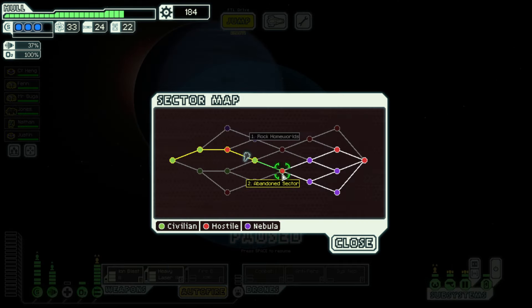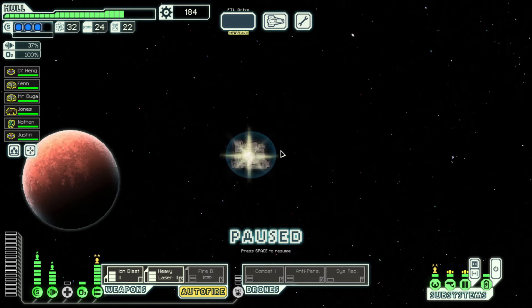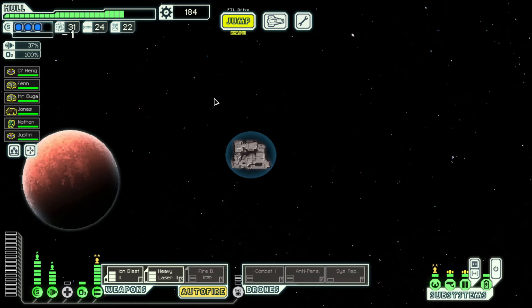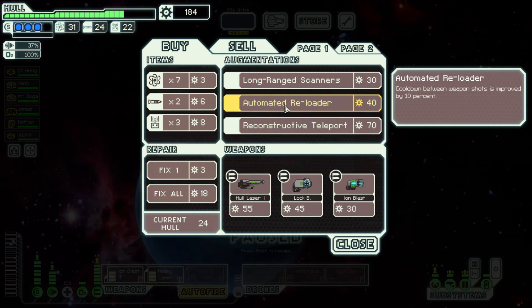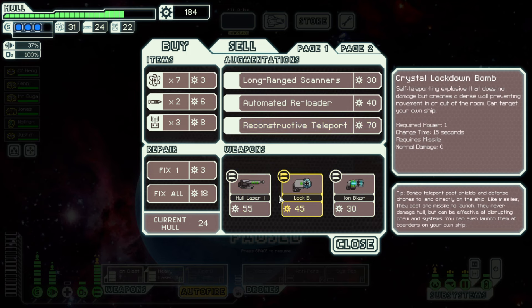We're going to go rock sector — that's the route we want to take. There's a store — let's have a look because we can maybe sell some stuff and buy other stuff. Reconstructive teleport, hull laser, lock bomb — interesting.